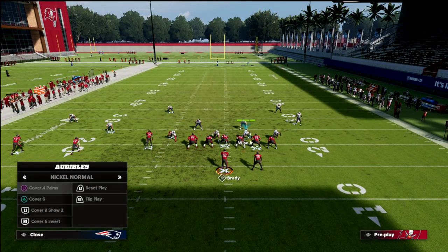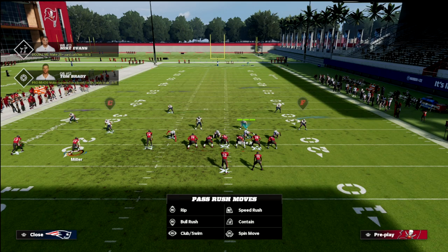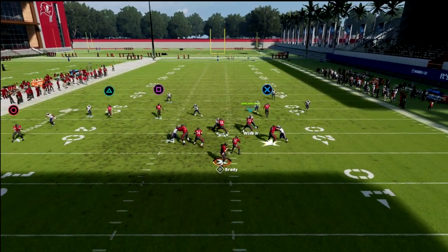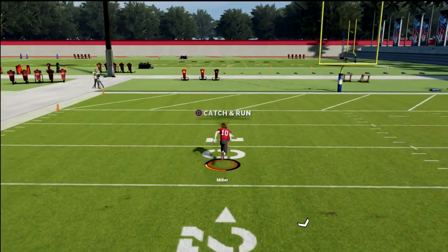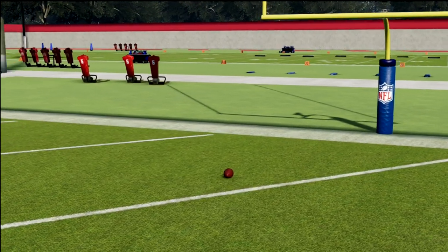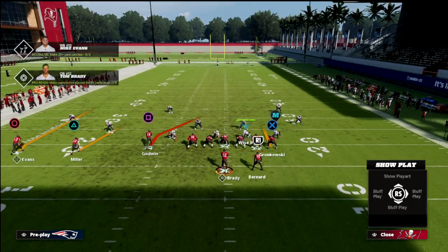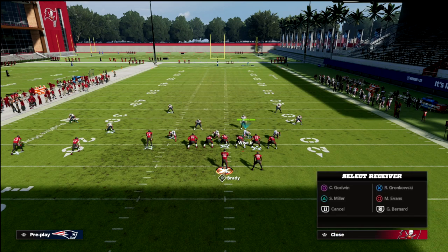One of my favorite defenses is basically cover four palms to the left side. We're going to shade our coverage over top, which turns him into a curl flat, and what you'll see is that this curl flat won't guard the triangle — and triangle is going to kill us. They're playing quarters coverage over those two inside guys. That's basically how it works, which is why you cannot put that quarter flat defender in a purple zone — he's not a curl flat defender.